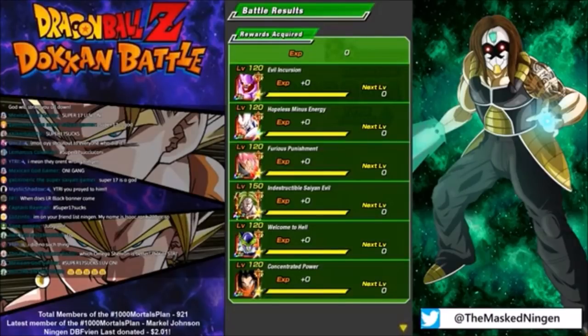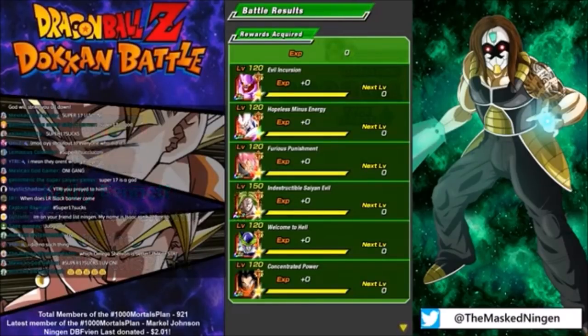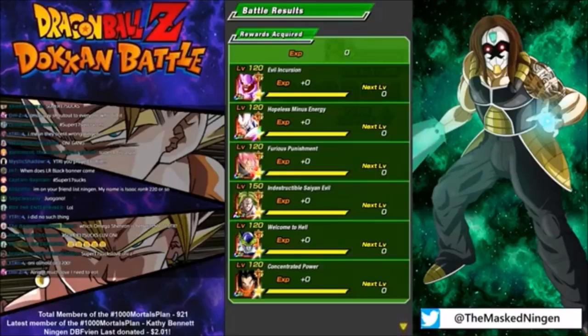Which Omega Shenron is better — physical or STR? Technically the physical one is better, but obviously on Extreme STR the STR one is better. The physical one is nuts though — he pretty much does everything the STR one does but also has built-in additionals, and I think he has higher stats. Shout out to Kathy Bennett for the subscription — thank you very much, welcome to the channel! We're almost at 1200.